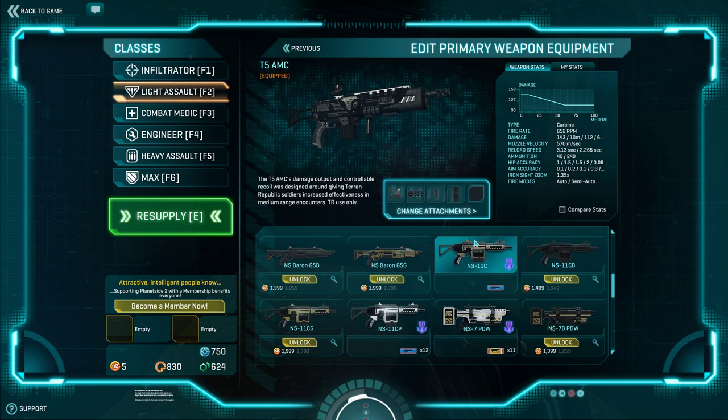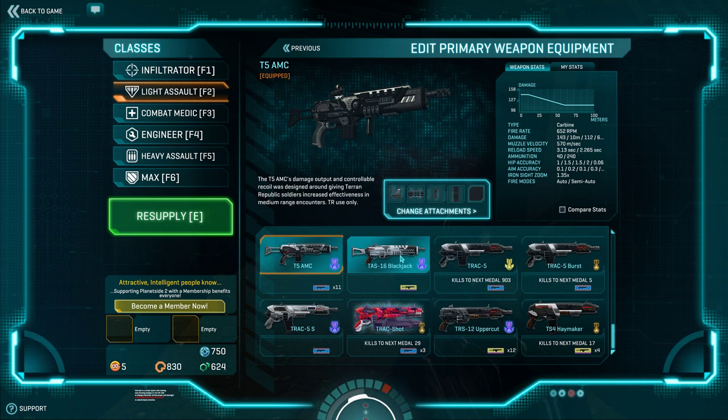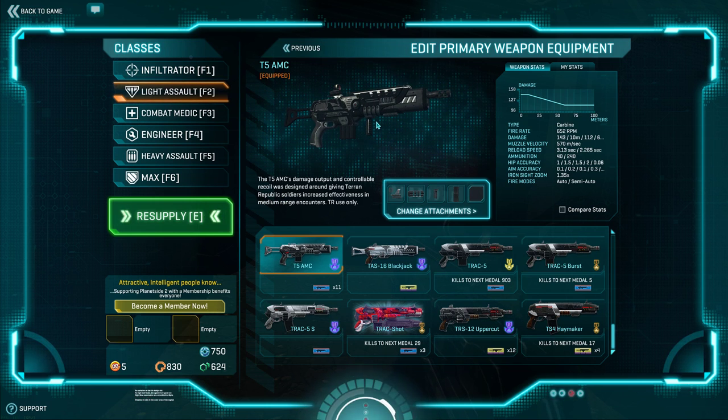Definitely run an advanced forward grip and compensator, and 1x or 2x optics — carbines tend to need low-power optics. High-velocity ammunition is strongly recommended; the downside is only about 2 meters shorter 143-damage range, which is barely noticeable. My verdict: if you like aiming carbines, I'd recommend this along with the Cougar and the NS-11C. If you prefer run-and-gun spray-and-pray, don't get it — there are faster DPS carbines for that playstyle.